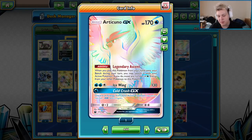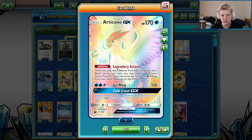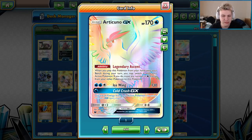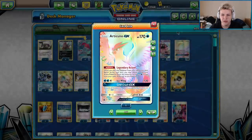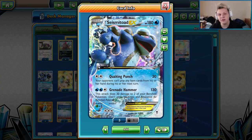Articuno GX is basically a one-matchup card — specifically very good in the Wailord or Blastoise Wailord matchup, or against Buzzwole where they play a lot of energy and you need to reset their energy. That's what Articuno is there for. You Cold Crush the Wailord, remove eight energy or however many they put on there, and make it tough for them to attack on their next turn.